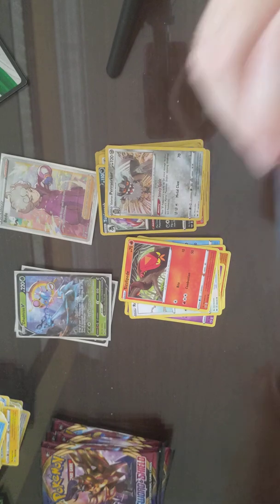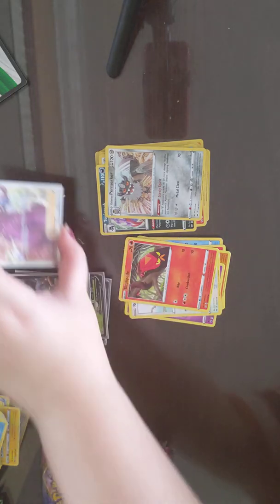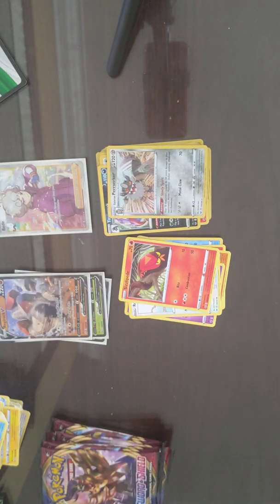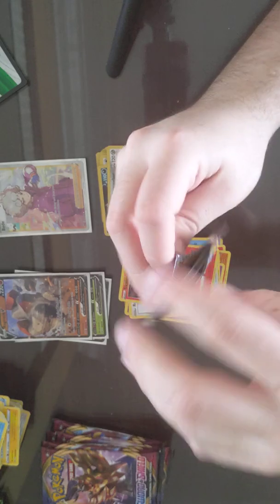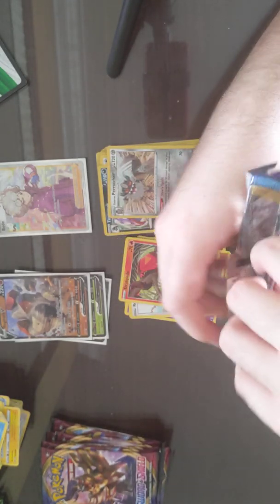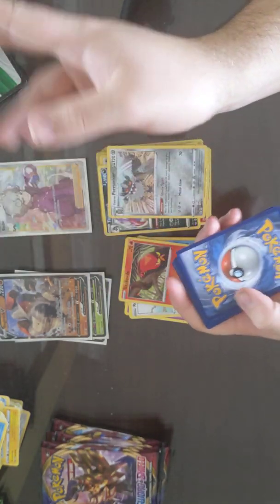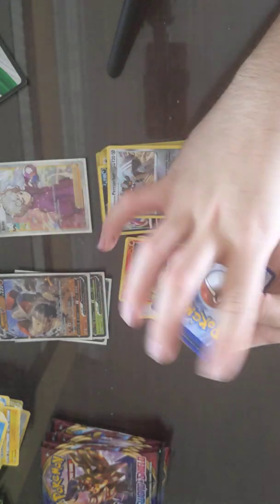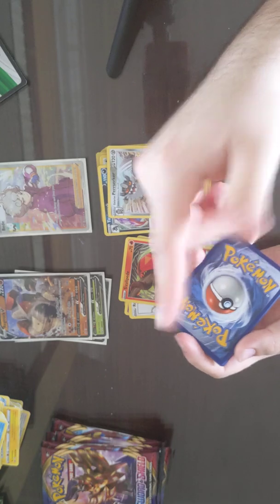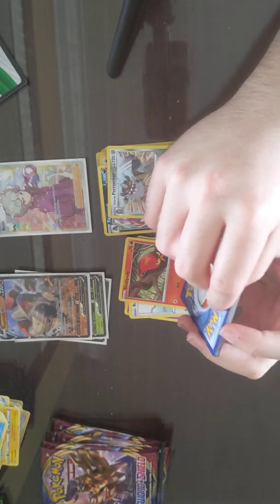Wow, you have some powerhouses. I have a Beady though — what is Beady's power? Basically it adds an energy onto your bench Pokemon. You can add an additional energy, which is nothing to just laugh at — that's really useful. If you use that with a bunch of Lieutenant Surge, you can put a bunch of energy out on a turn, especially if you have a Sobble deck so you can keep getting trainers from your hand.